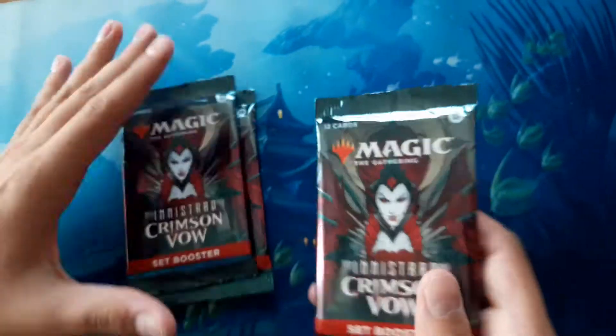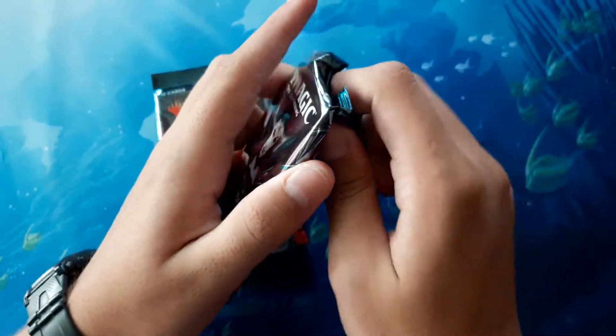Hello Snakes, my name is Dante and today it's time to open 3 Crimson Vow Set Boosters. Let's just see what we can get from them.